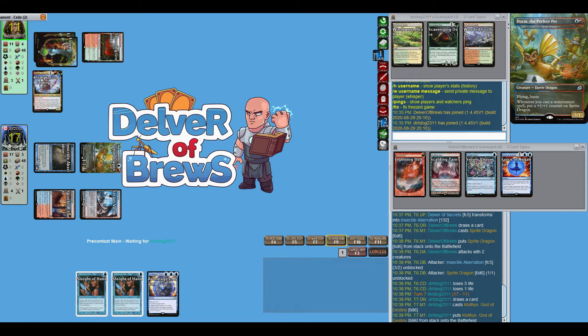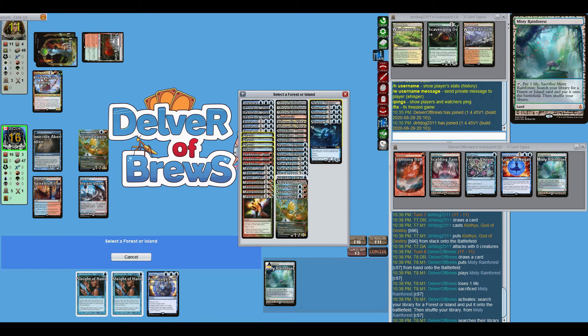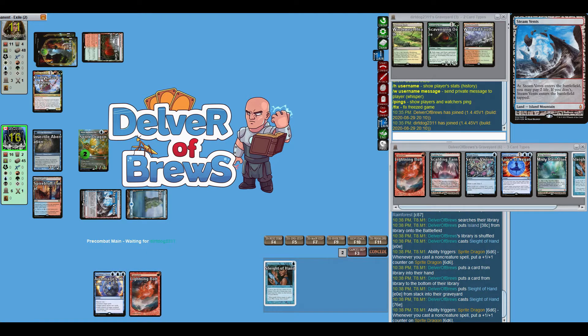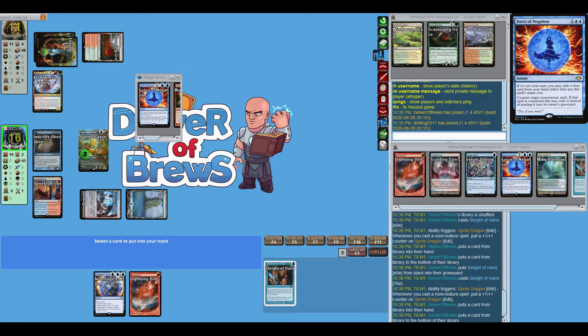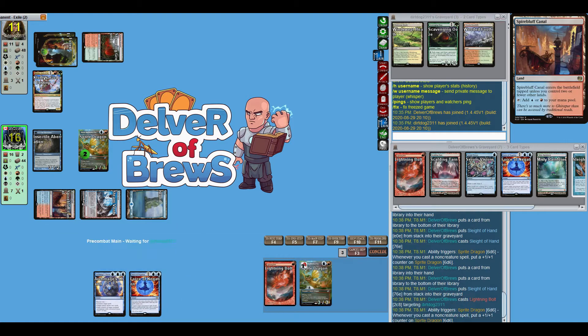That's going to be interesting and slightly painful. That Misty Rainforest is useful — I quickly fetch for an Island to make sure I'm Blood Moon proof now. Those are not bad cards to see.